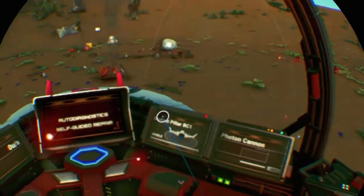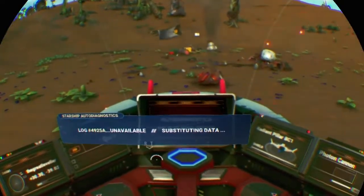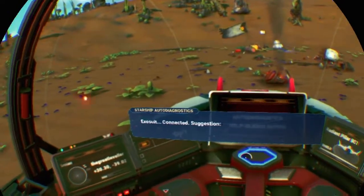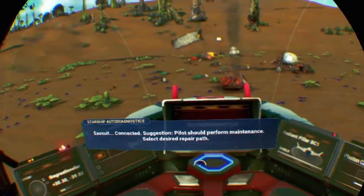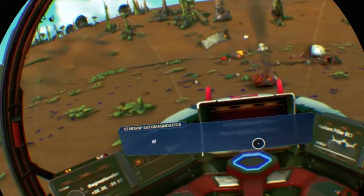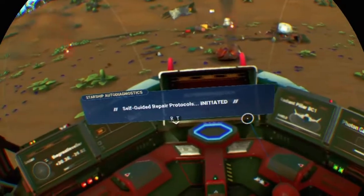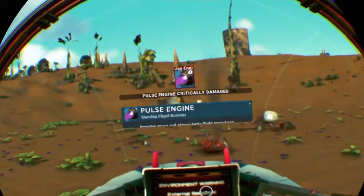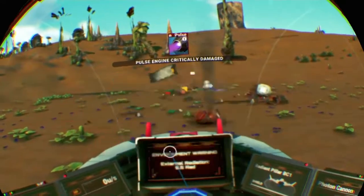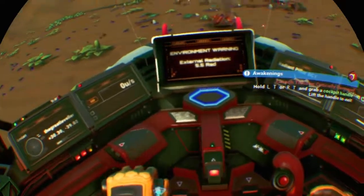Let's connect. Exosuit connected. Suggestion: pilots should perform maintenance, select desired repair path. So what do we need? Self-guided repair protocols initiated. Hooray! So we need a hermetic seal and metal plating.